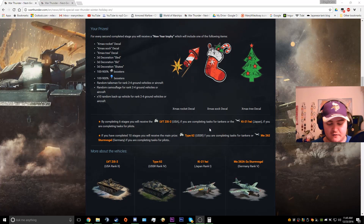Some of the prizes: I'm not particularly excited about getting decals, since there's almost no use for them and I like to keep my vehicles historically accurate. 3D decorations are always kind of cool. The boosters are quite useful, especially that 900% one. There's also a random talisman for two to four ground vehicles or aircraft, random camouflage, and 10 times random backup vehicles — backup vehicles are always useful, especially in RB tanks.